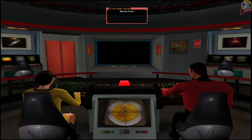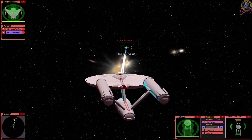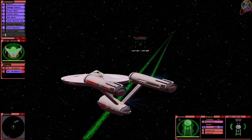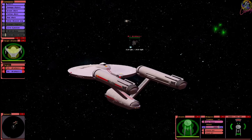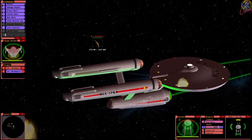Here we are on the Constitution class bridge. I only wish the computer would use the cloaking device more effectively. In the past, whenever we go against the Cricket, it doesn't make good use of it. So that's that new weaponry — the white plasma things. I don't know what they are; they don't seem to be doing much though.